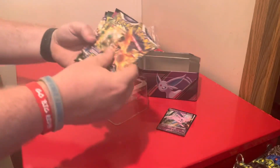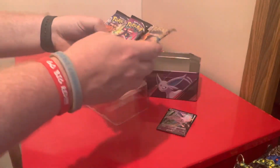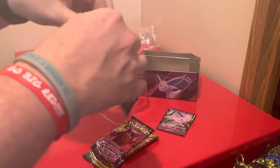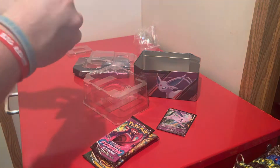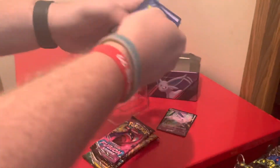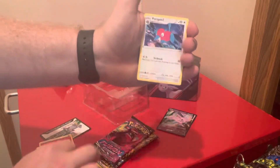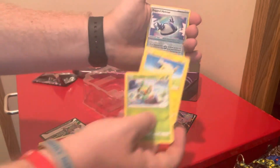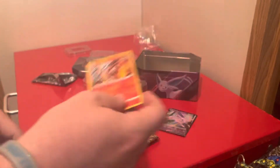We get five packs: two Brilliant Stars, a Vivid Voltage, an Evolving Skies, and a Chilling Reign. We'll start off this video with the Chilling Reign and see if we can get anything good. We've got a Fire Energy, an Old Cemetery, an Impact Energy, a Gallic, a Crabrawler, a Porigon, a Marill, a Rugged Helmet, and a Cinderace holo.